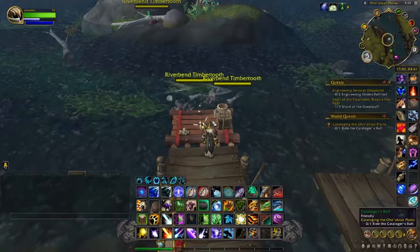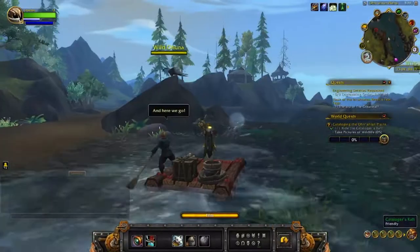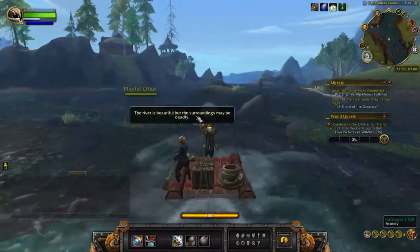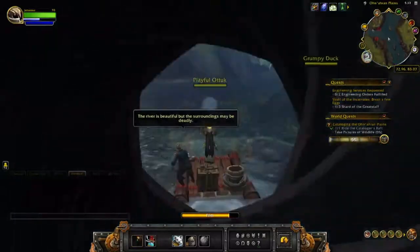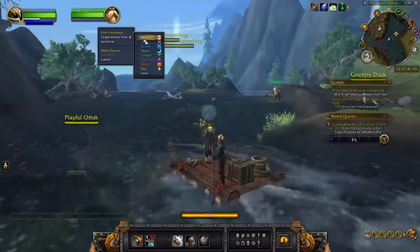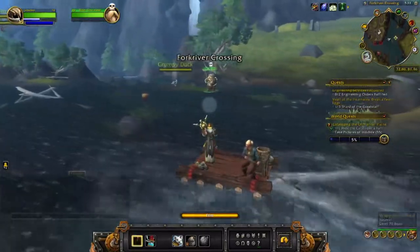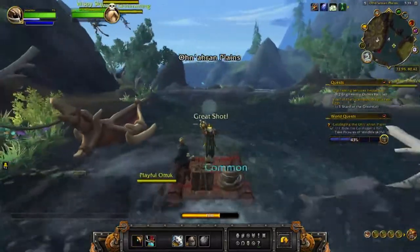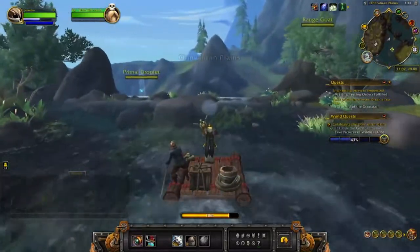You just hop on the raft here and I'll show you where he's located. As you notice he's coming up right here — and there he is, that's Elder Clearwater. So that's where you find him. On to the next one.